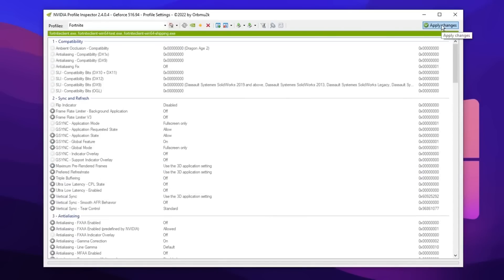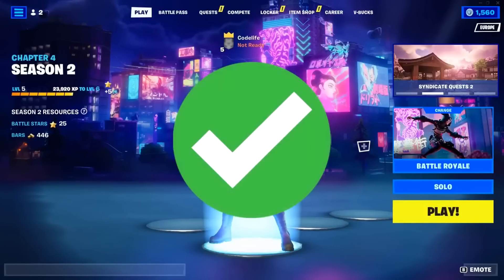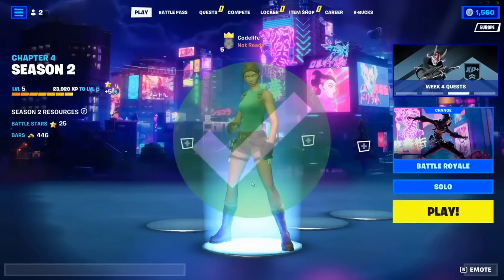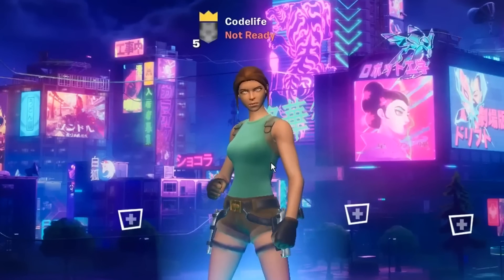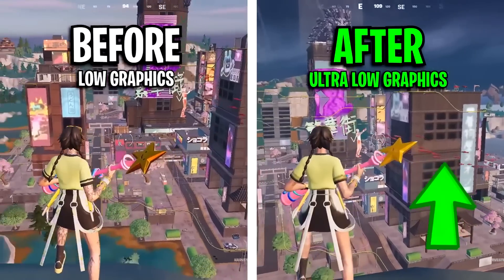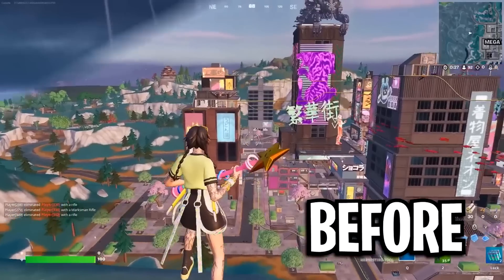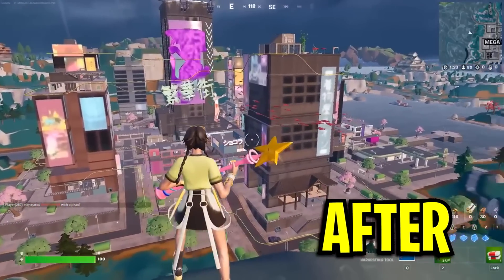After that, you can simply apply all of the changes, then whenever you open any game of your choice — Fortnite for example — you will notice that you now have ultra-low graphics, which will be very clear either on the lobby screen or in-game. You'll just notice the textures looking super low, which in turn should definitely benefit you in terms of FPS, as these do straight up look like potato graphics.